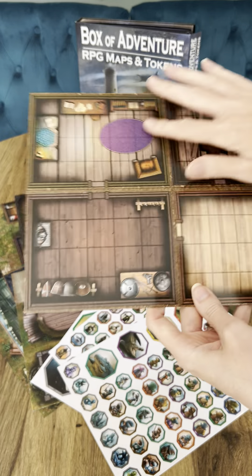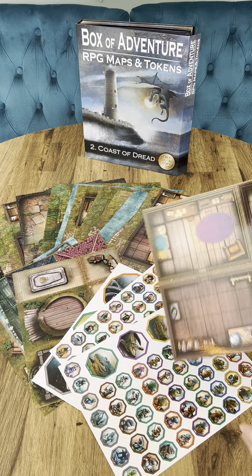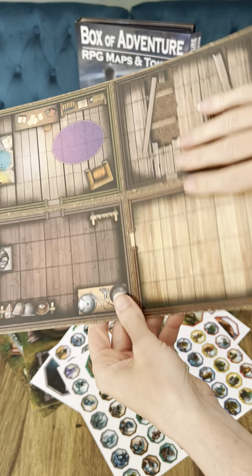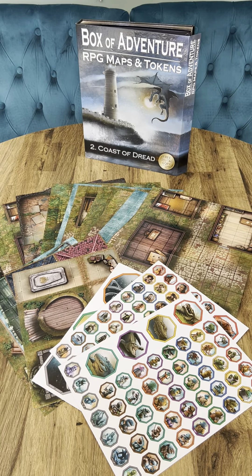We've also given you these terrain tokens, which are cut out with rooftops and interiors, giving you alternative interiors for our building maps as you can see there, and also the ability to create villages and towns and then simply reveal them as the party comes through. This is the Box of Adventure Coast of Dread from Loki Battlemats.